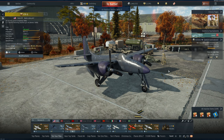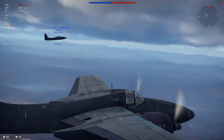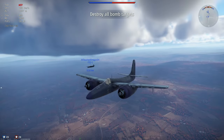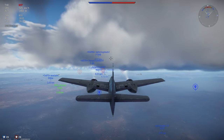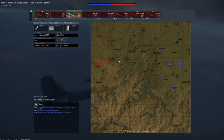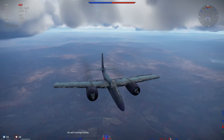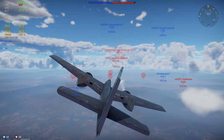Another F7F-3 is right next to me — he's also got the purple camouflage, which looks really cool but is unfortunately muted against the blue sky. This plane gets an interceptor air spawn, though it doesn't matter much since on this map everybody gets an air spawn. I am in a total up-tier with an F-89B, so let's see what we can do.